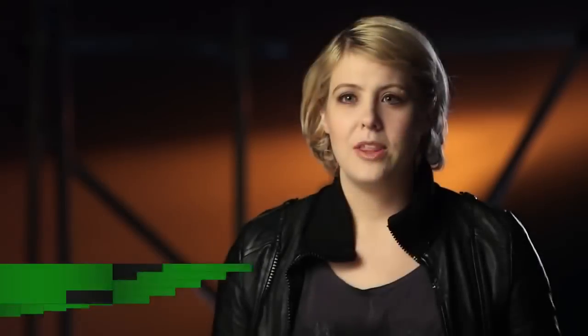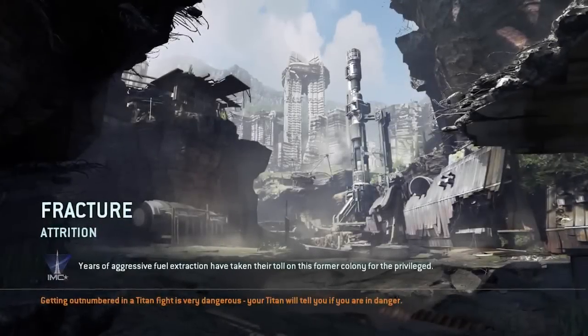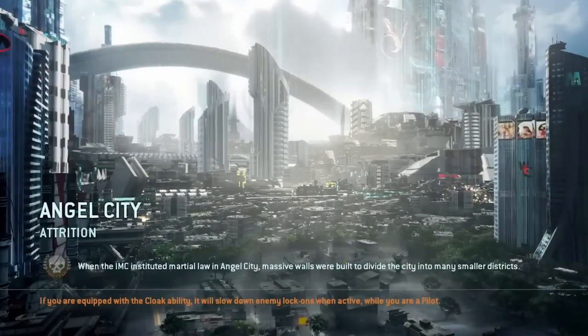In the beta, you're going to be playing two maps. One is Angel City, one is Fracture. Fracture we showed at E3, but no one's been able to play it yet. Angel City, we've had people play at various conventions.